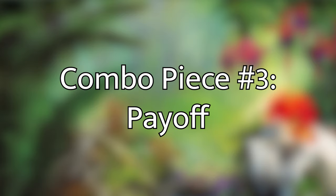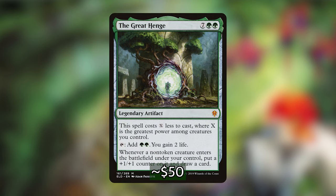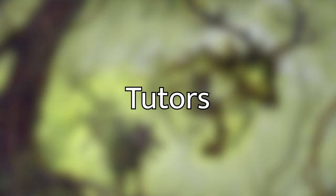The last piece of our combo is the payoff — these are things that will get us the gas we need to win if our sack outlet isn't doing it alone. Our one creature payoff is Scute Swarm, which makes a copy of itself every time a land enters the battlefield if you have six or more lands, giving you infinite Scute Swarms. Next we have the Great Henge, which draws a card any time a creature enters the battlefield — a must-have because it draws you a card every time you loop this combo. Similarly, Fecundity triggers whenever a creature dies and does the same thing. Both are great; if you can only afford Fecundity that's fine, but the Great Henge is really excellent in this deck.